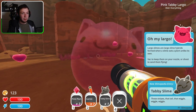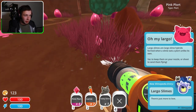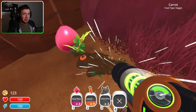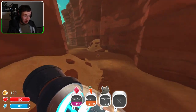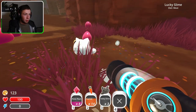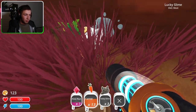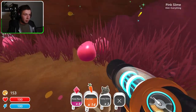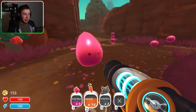These are largo slimes — large slime hybrids formed when a slime eats a plot unlike its own. That's very important. We do need to be careful here because if they mix too much of the plots, bad things can happen — I don't remember how you actually combat that. But we will find out. Now we have some tabby slimes. There was a special item — it's gone now. You gotta be fast otherwise they'll eat the chickens.